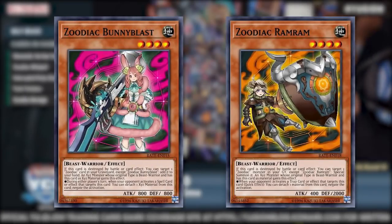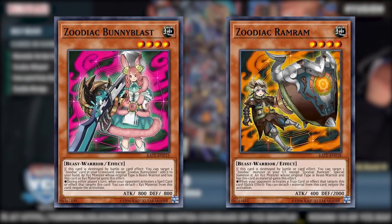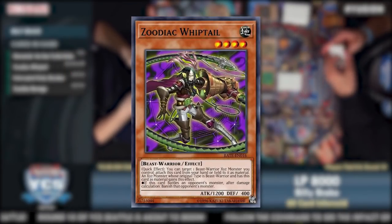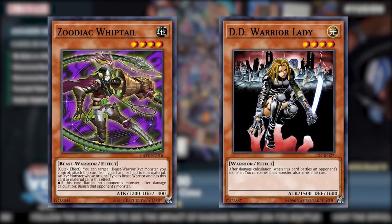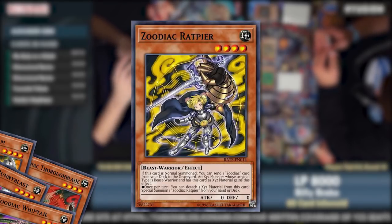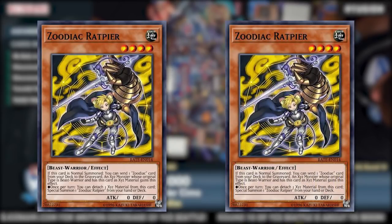What made them especially deadly were their effects when used as material. Bunny Blast and Ram Ram acted as protection from targeted spell and trap effects, allowing the user to non-once-per-turn detach a material to negate the activation of said card. Whiptail allowed you to banish any monster the Zoodiac battled after damage calculation, turning any Zoodiac Xyz into a one-sided DD Warrior Lady, which was especially useful in certain matchups such as against Bujin. Thoroughblade gave your monster piercing.